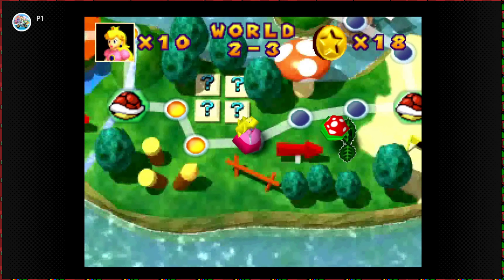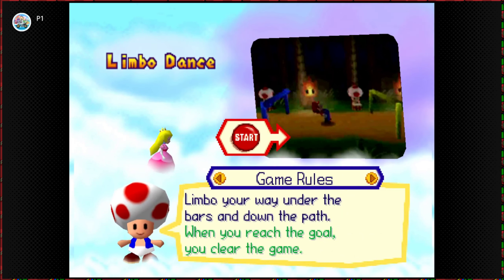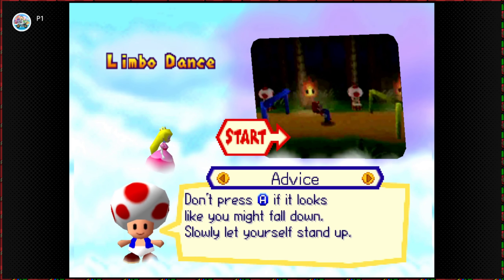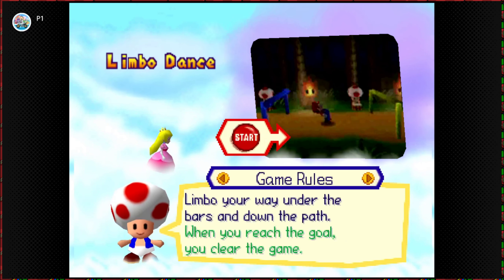And here's the game I struggled on numerous times: Limbo Danes. Yeah! Limbo your way under the bars and down the path. When you reach the goal, you clear the game. A to lean back and move forward. Don't press A if it looks like you might fall down — slowly let yourself stand up. This is one of the hardest games. It's so easy to bump and it's so easy to fall off.